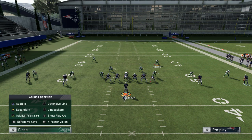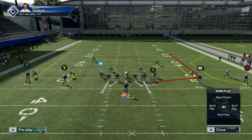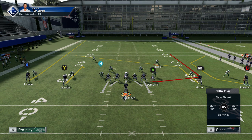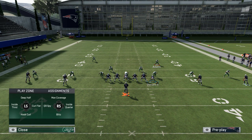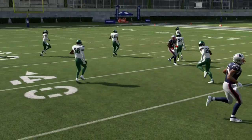I saw it on YouTube — I think it was MaddenSchool.com. If you put a guy in the slot on a hitch and then extend that hitch, it's unbumpable. So you're going to have an unbumpable extended hitch, the post on RB, and the wheel route — that's how you can beat man coverage. I'm going to throw to the hitch so you can see he can't guard it.